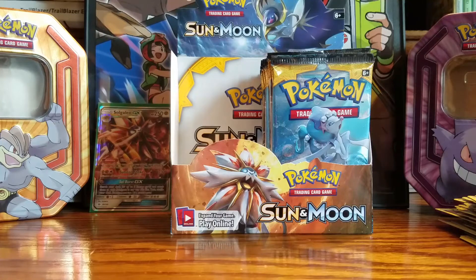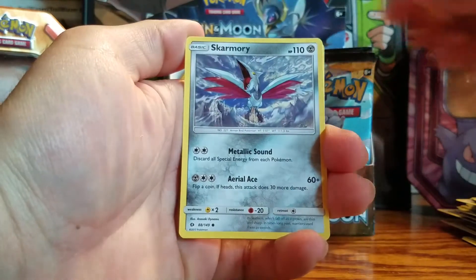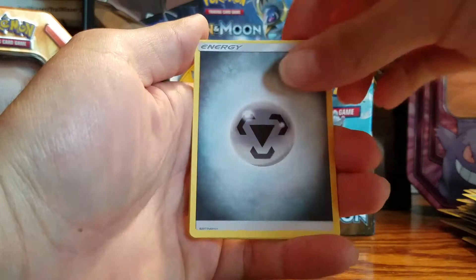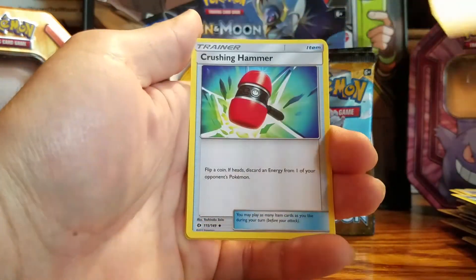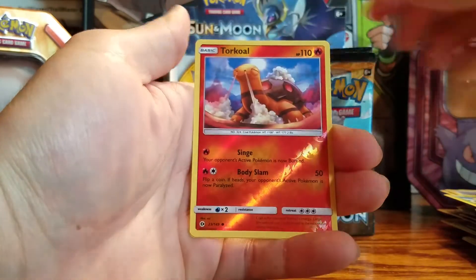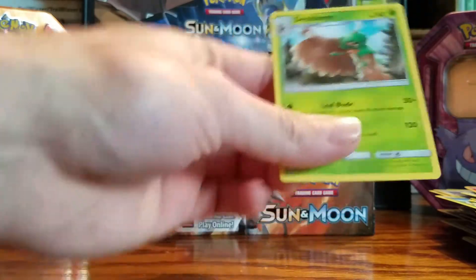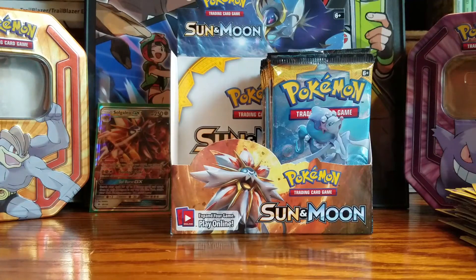I'm scared to open my side, babe. Are we doing my side all in one video too? Yes, that is the plan. Cutiefly, Skarmory, Bounsweet, Alolan Diglett, Dratini, Steel energy, Dragonair, Dragonair — literally pulling these Dragonairs left and right — Poliwhirl, Crushing Hammer, Torkoal. And Decidueye non-holo! I am building a Decidueye deck so that's really nice. We needed that. Wish I would have gotten a holo, but I do have that promo holo and the reverse holo too.